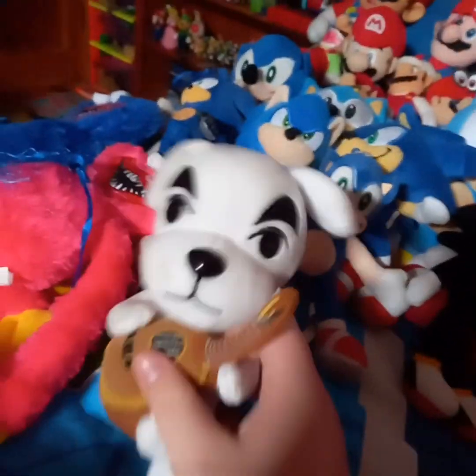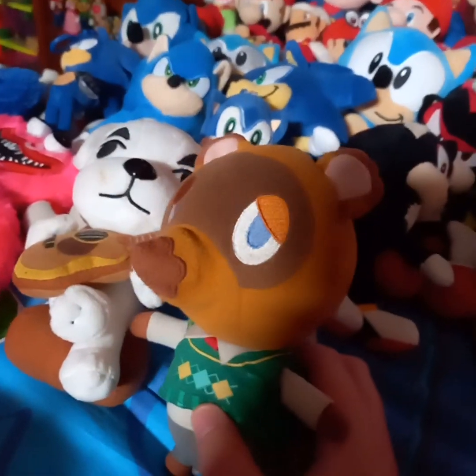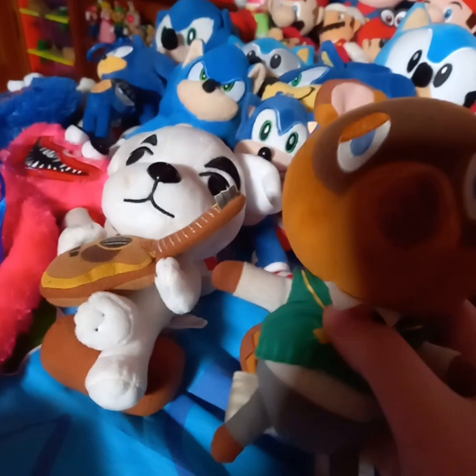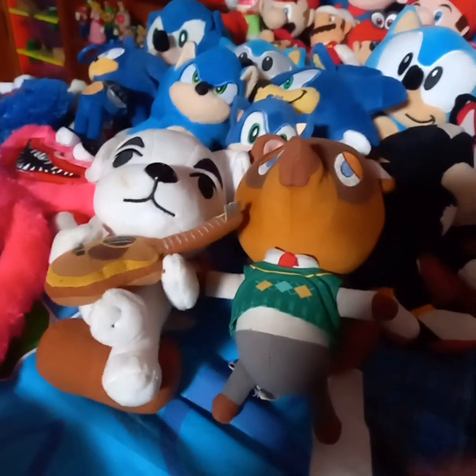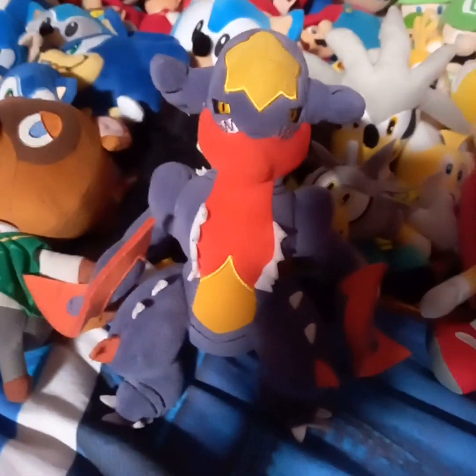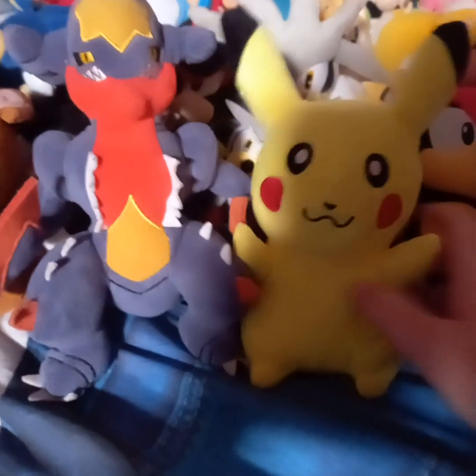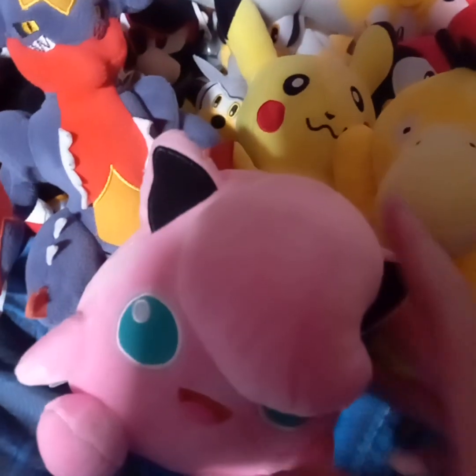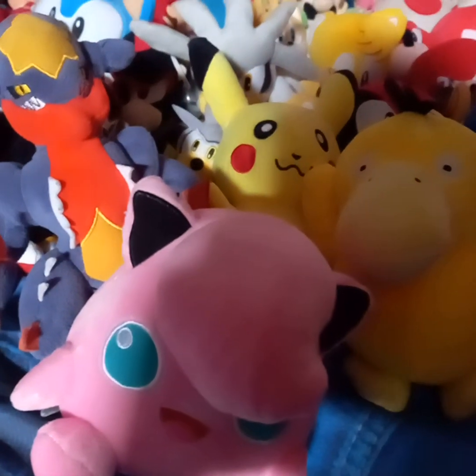Here are the Animal Crossing plushes — we just have K.K. Slider and Tom Nook. Tom Nook has been most in the videos; that's why Super Witten Bros has been pretty good, probably like the 2021 videos. Also I got some more Pokémon plushes. Here's the Garchomp — I already had that one. Then we got three new ones: a Pikachu, a Psyduck, and Jigglypuff. These three came from Lanzarote, same for the Rainbow Friends and the Huggy Wuggy.